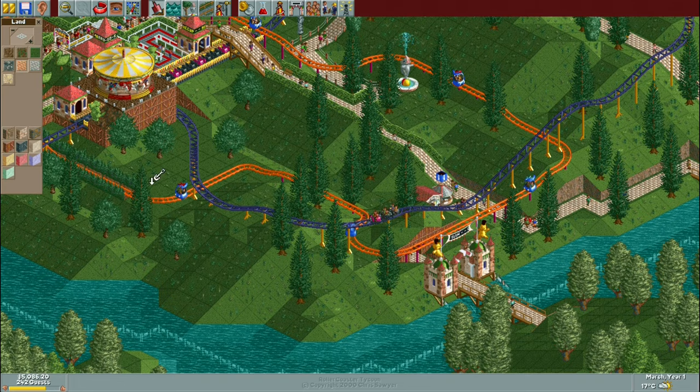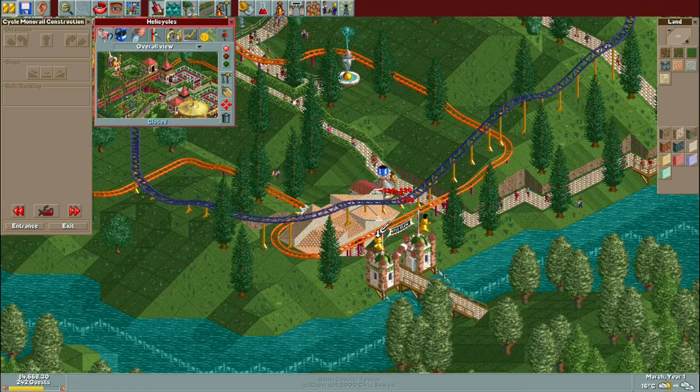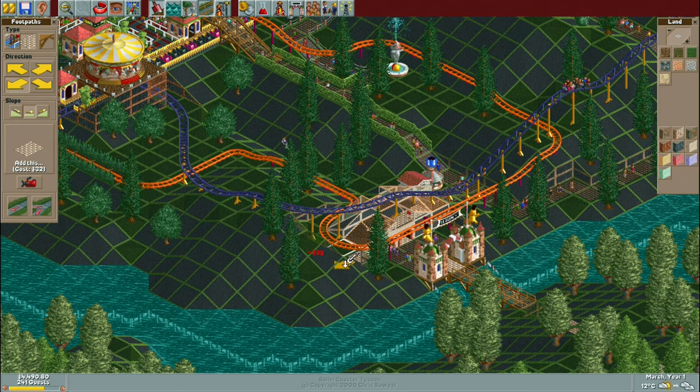I was fully expecting to get started on Diamond Heights next, but I was really struggling to come up with ideas. It got to the point where I thought it was easier to just put it off and continue with the next Corkscrew Folly's scenario on the list instead. So here we are at Gentleblen.